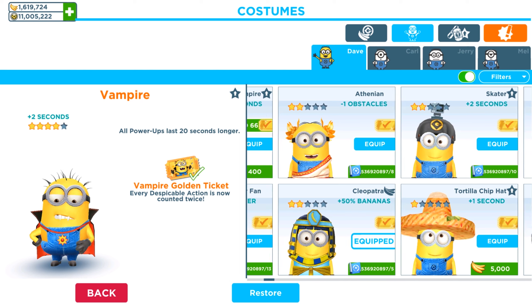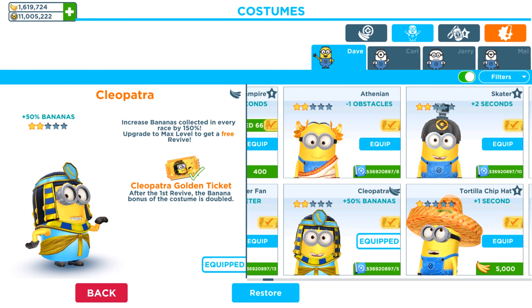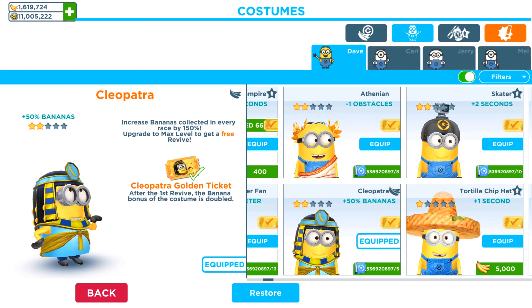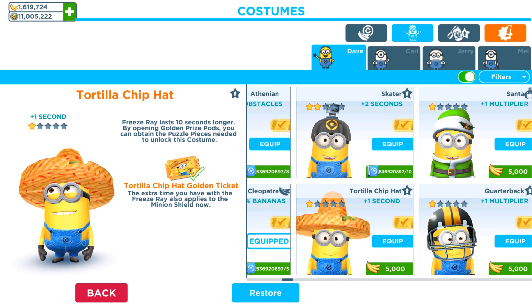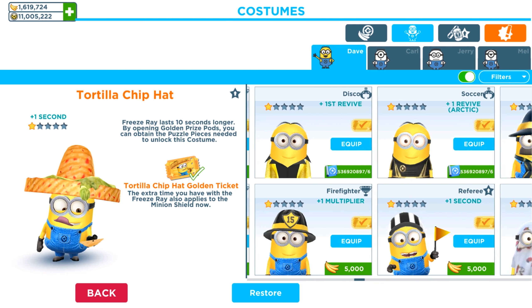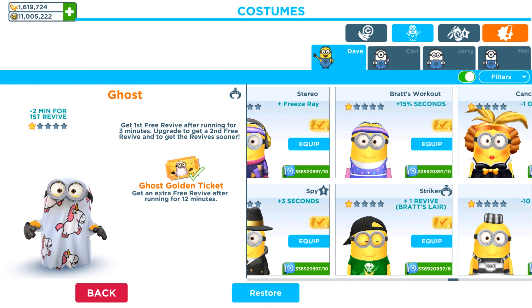You can get other minions and their outfit upgrades as well. Let's see what our Cleopatra minion outfit gives us: the golden ticket first revive is free, and the banana bonus of the costume is doubled. So you understand the meaning of the golden skill costume upgrade.